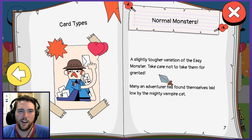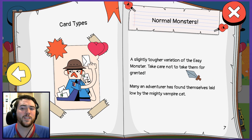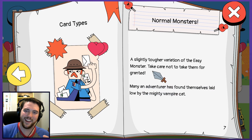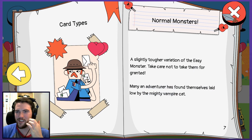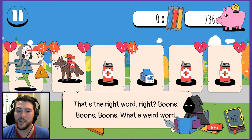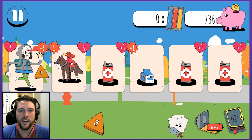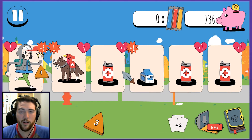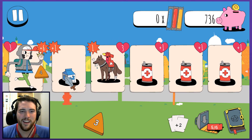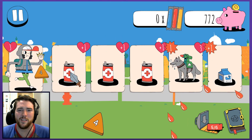What was the first thing it introduced me to? Easy monsters. Now it's talking about normal monsters — take care not to take them for granted. Many an adventurer has found themselves laid low by a mighty vampire cap. There are too many 'takes' in a row there. So I'm almost at the end of this tutorial. That's a lot of boons — that's the word, right? Boons. That's a weird word. I still have my damage boost from last time so I'm going to rail through there.